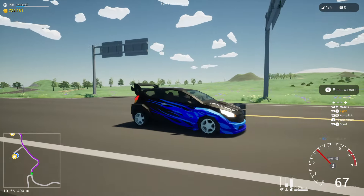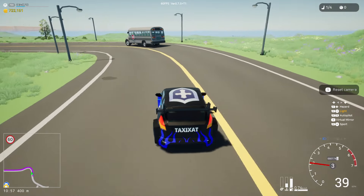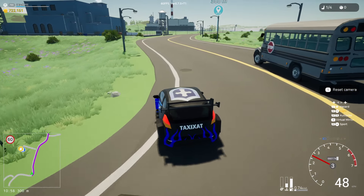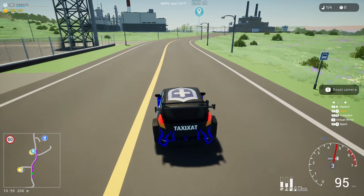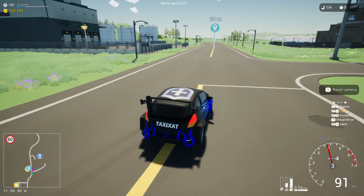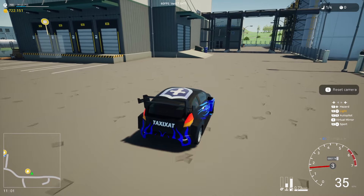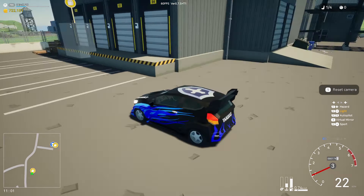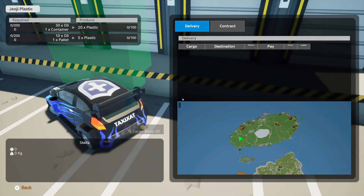One thing you will notice already is that the signs we could find around Oatly with the last update have also been added to a lot of intersections on this island, just overall really improving the looks here. The new plastics factory is what we can find right here. I haven't done any real testing — I just drove over to the different places to have a quick look — but this is also where we can get some of the deliveries and apparently deliver the plastic too.